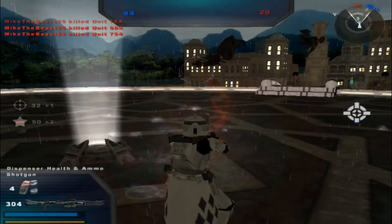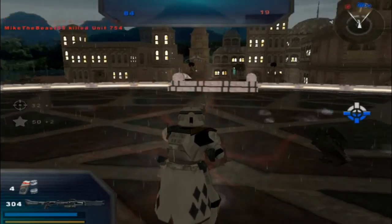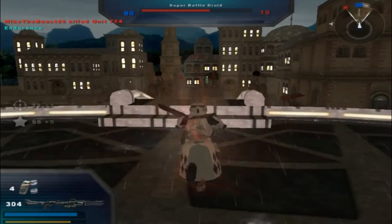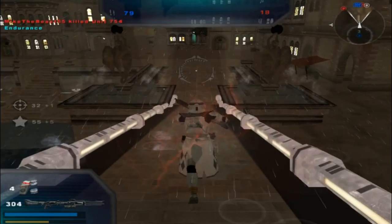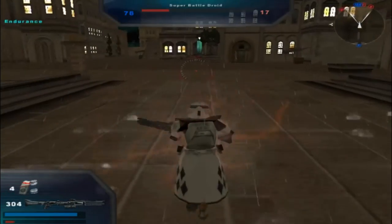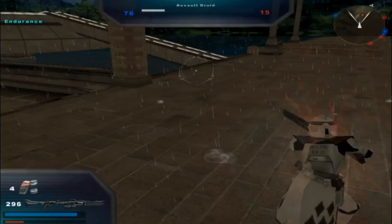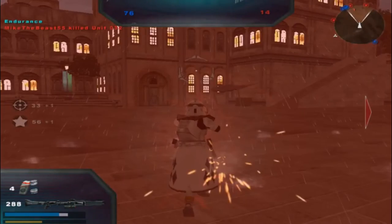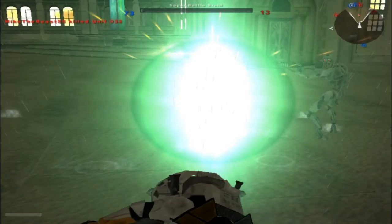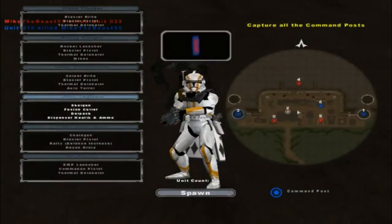Command post has been lost, but not the battle. We've lost control of a command post — that's alright, we're still winning by a big margin. Command post is under Republic control. Hostile reinforcements are being depleted. Command post now under hostile control. Thanks a whole lot, asshole — just shooting in front of me like that.